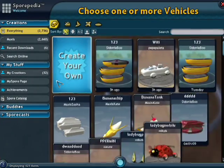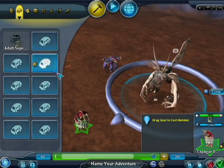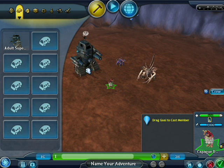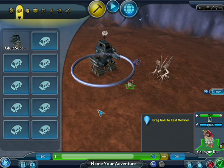Click on the vehicle tab to put a vehicle down. You can choose between land, air, sea, and water vehicles. Pick a little tank here and drag it down into the world. If it turns red, it means you're placing it in an invalid location — just let go and it will snap back to its last valid spot.